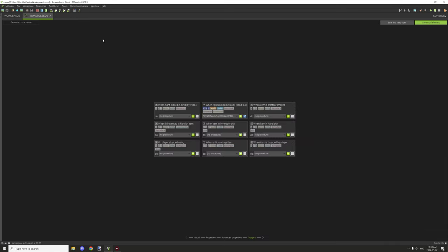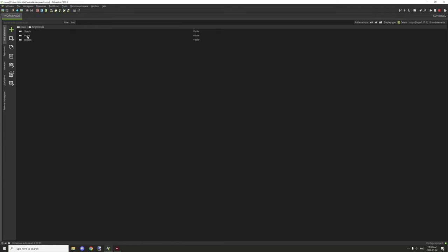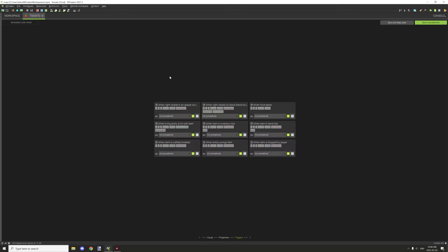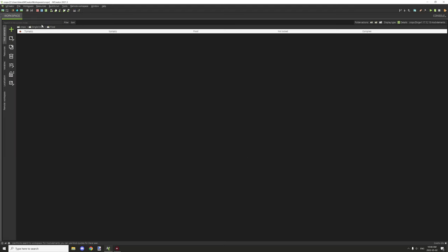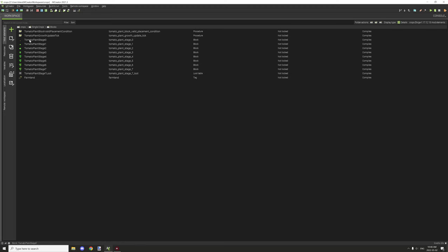That covers the seeds and procedure. For food, it's really basic — just a food item. I recently covered food procedures for MCreator 2021.3, so all that's been covered. There are no special procedures, just a basic food item.